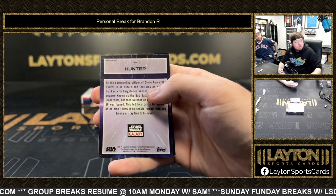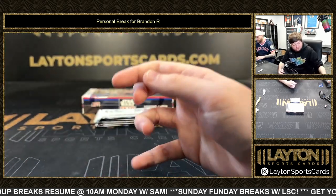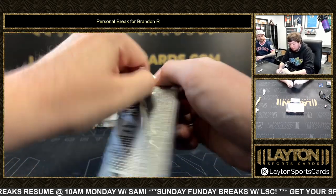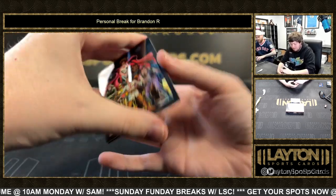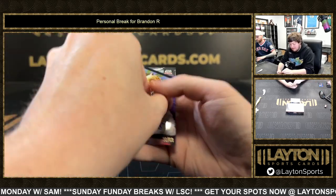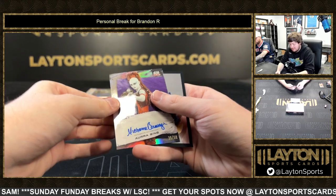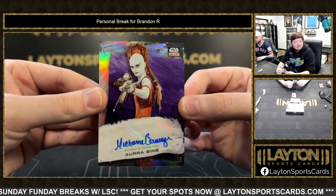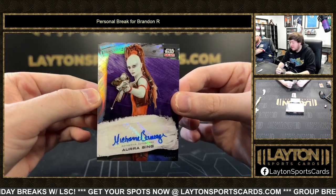You know the big dude — the big Mandalorian guy from the show? Hunter Refractor. The big giant guy that fought Din Djarin with the Darksaber. I think it was Bobo who actually fought him too. Got Bosk on the Refractor. And Aura Singh on the Refractor auto — non-numbered. Very nice.